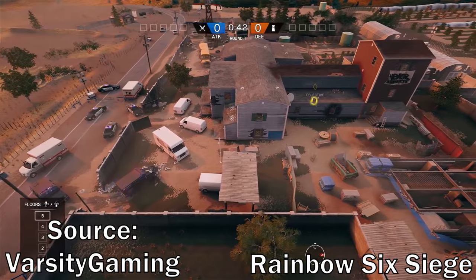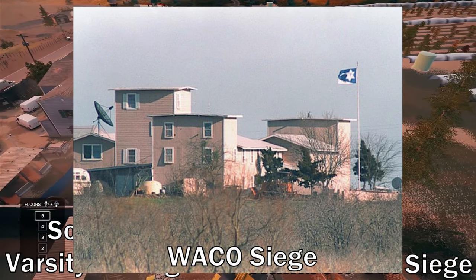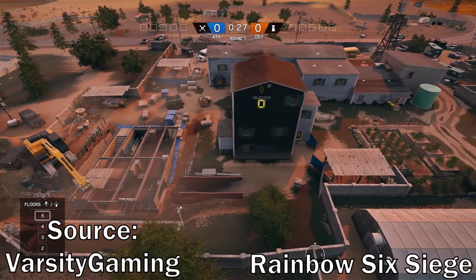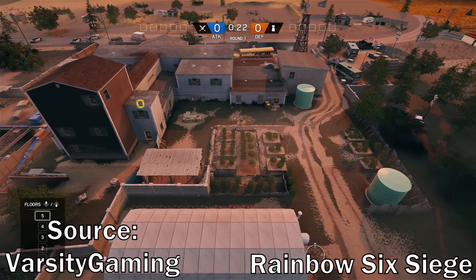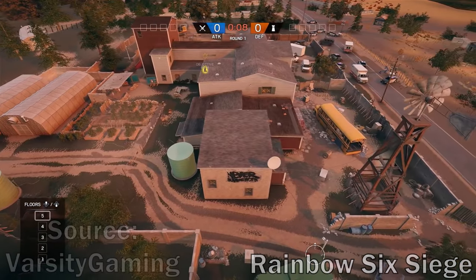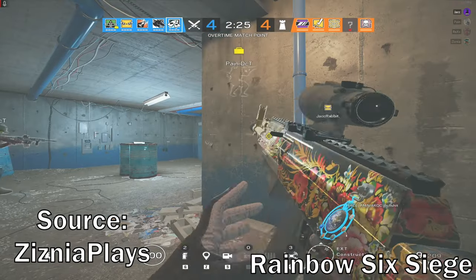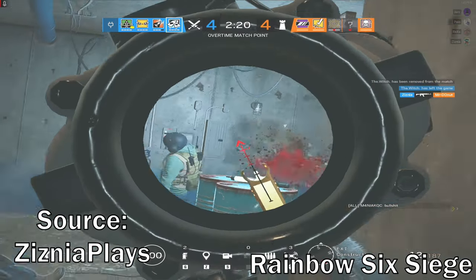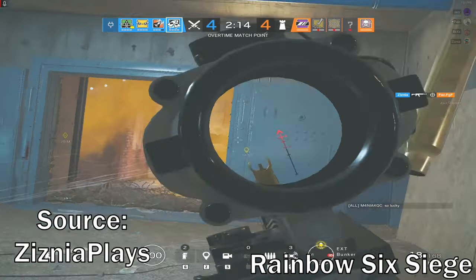Looking at Rainbow Six Siege, we have Oregon — a map designed from a real-life event. However, Rainbow Six Siege plays very differently compared to any other shooter. The map itself would have to be designed within parameters where it's still balanced and works. Just recently the map was also redesigned to make it more balanced. This is really one of the better ways to work in a realistic map — something that resembles the real thing but still plays well. It's great to see maps based on reality make it into games, but these areas aren't really designed for combat — there are too many open areas and lines of sight.